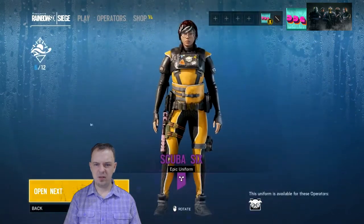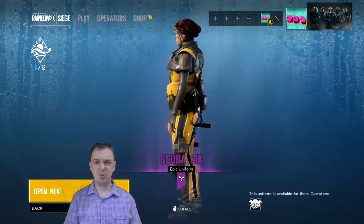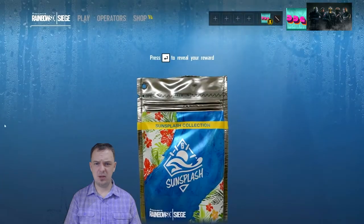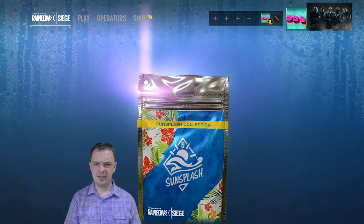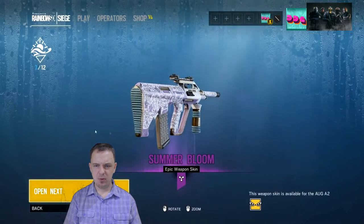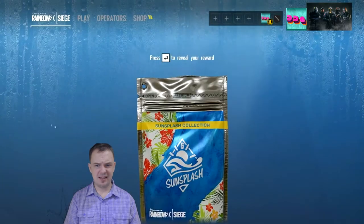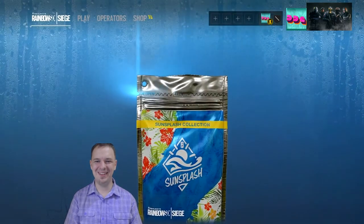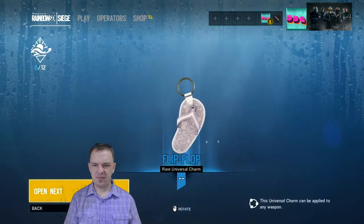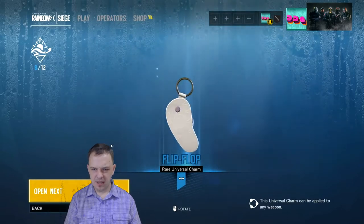Next one — lots of blue, man. Oh, that's purple. Epic. Scuba 6. Actually, just like the Boss G, that's looking pretty clean. I like that as well. I use Dokebi a little more than IQ, but much less than Legion. Let's see what else we got here. Purple — Summer Bloom. Ooh, that is really sexy for the AUG, IQ's AUG. I don't really use her though, but I would put it on her. This is another purple — we got the flip-flop charm. The flippity-floppity. Looks like there's something on the bottom there, can't quite make that out.